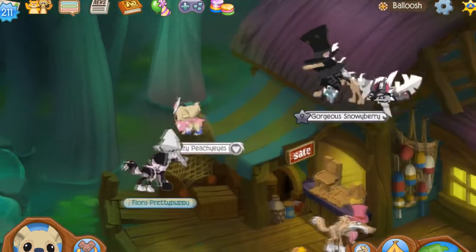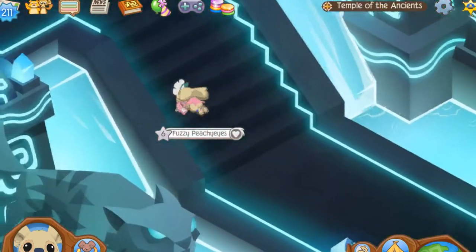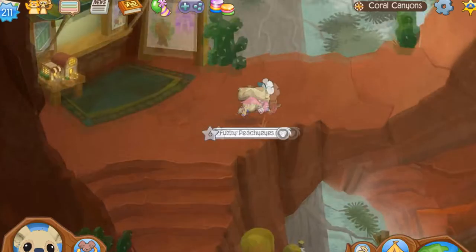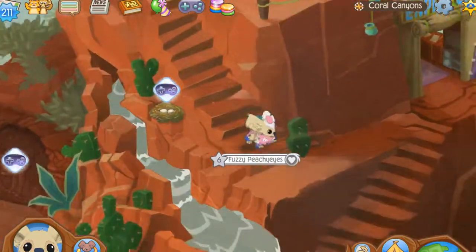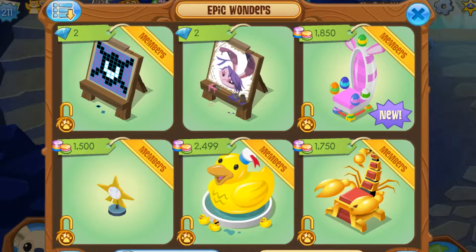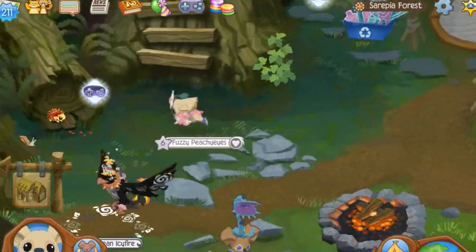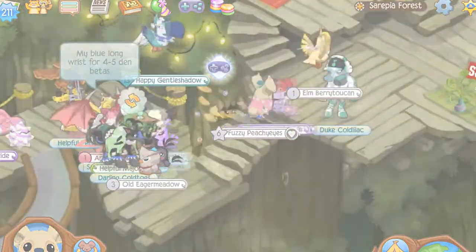Balloosh is a cool map to explore and it looks incredible, but the story behind it existing is confusing at most — it feels like it was added for story reasons, but there isn't a story here yet. Coral Canyons is cool, and I love the massive archway at the top of the map. It was really tough deciding between this or Mount Shiveer, so you can fight in the comments over which you like more. Speaking of Coral Canyons, Epic Wonders is beautiful, and who could forget those gold bricks literally everyone has in their den? Sarepia Forest is the warrior cats roleplay hub of Jamaa — there's always something going on here, but it's not my cup of tea. I know, fight me.